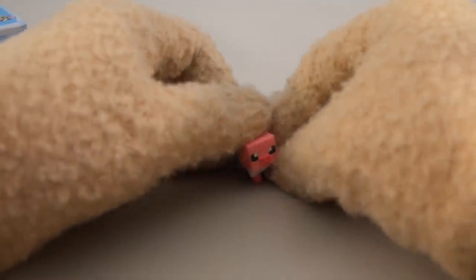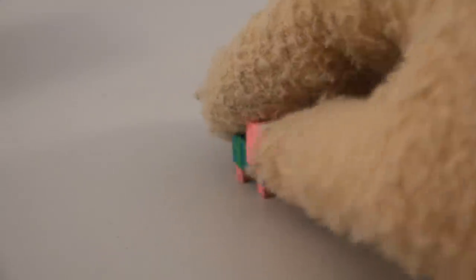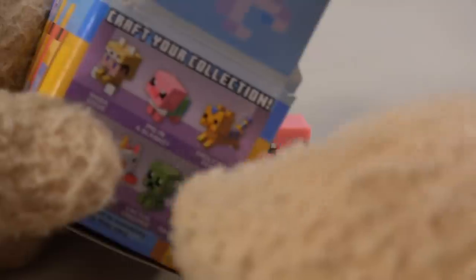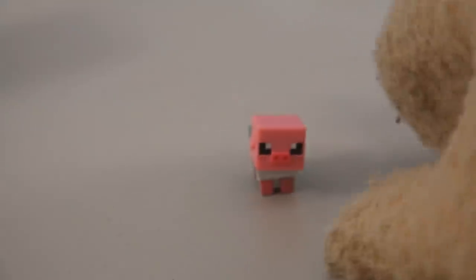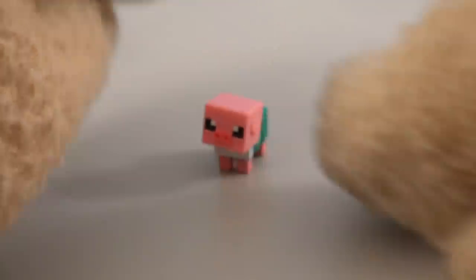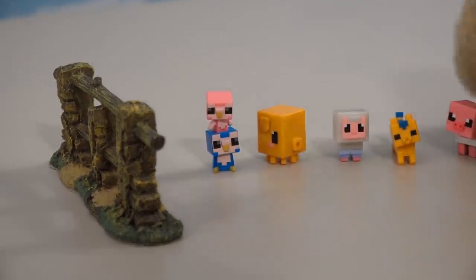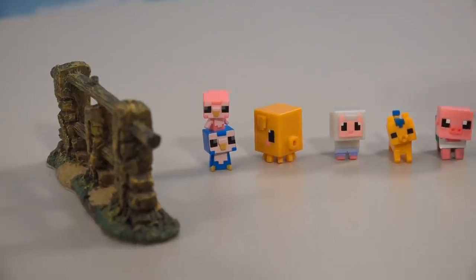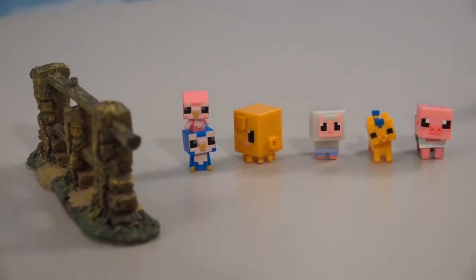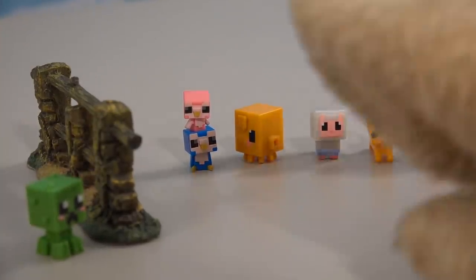Let's grab another figure and see what we get. Next up is a little baby piggy — isn't it so cute! This one is called Pig in a Blanket because it's wrapped in a blanket, and it's a little piggy. Since we got another little animal, we'll put them in our little farm, making it five awesome little characters in our baby farm.